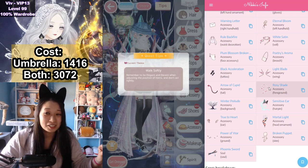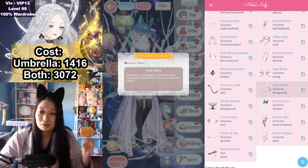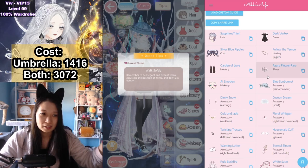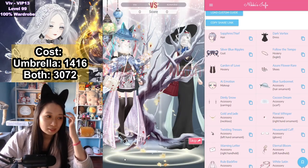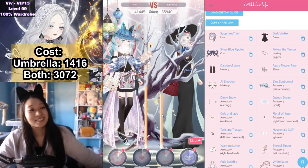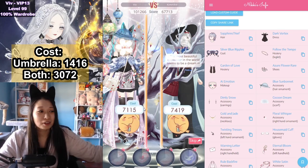We do not want to spend more diamonds than this lowest cost here, so win, win, win with these top scoring items. I already have this dressed, and let's get into it — and there you go! Simple at that big fatty point, elegance at that big fatty point too.